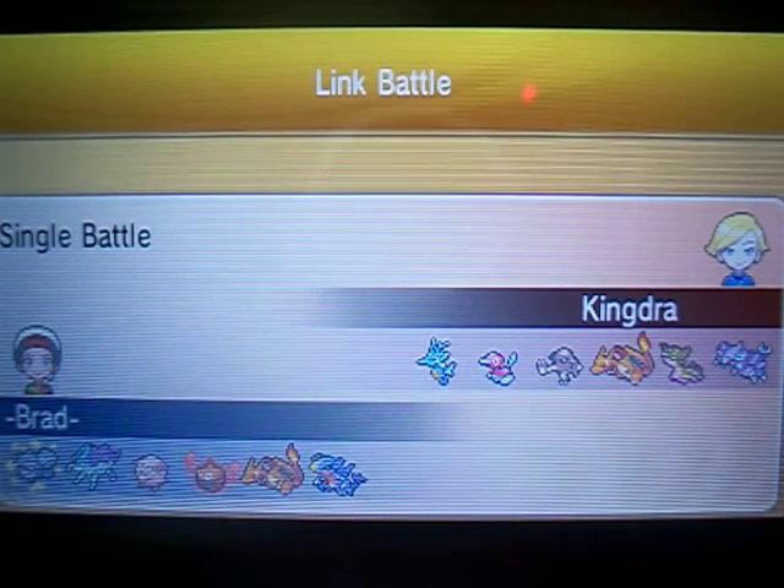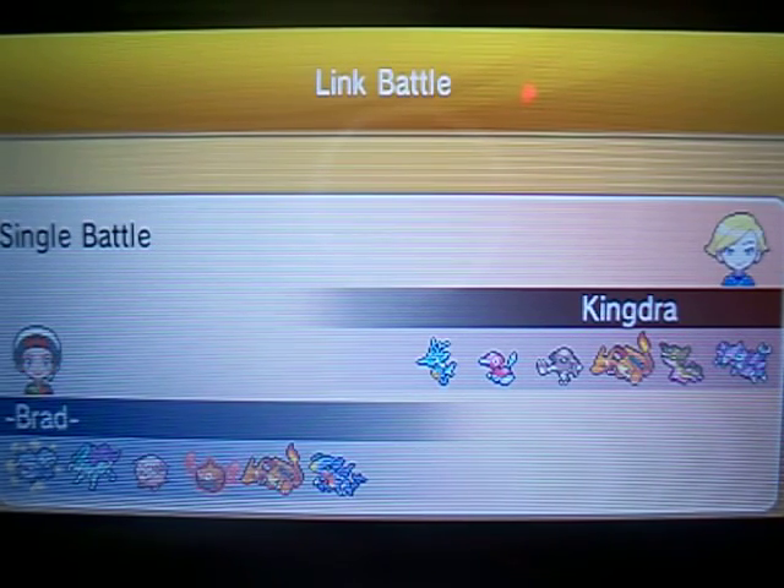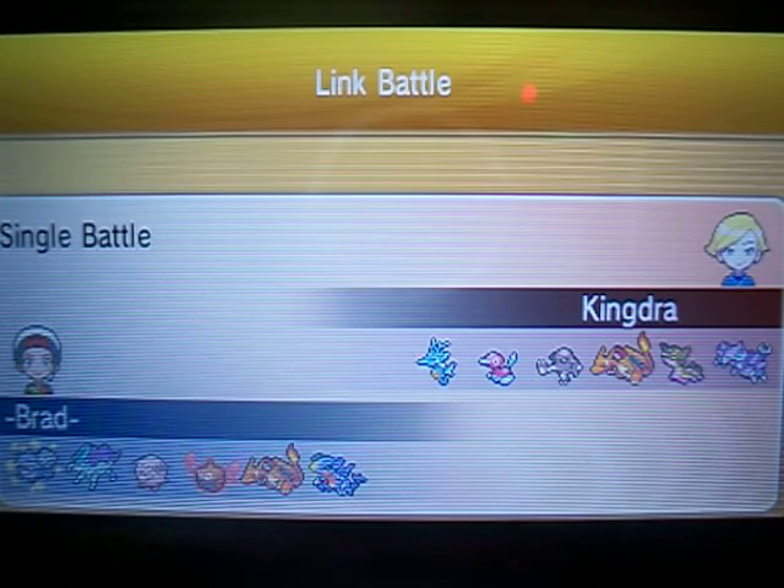So I actually just hooked my Stealth Rocks onto my Chansey this time for this round. I'll go through the sets right now. We got a Defensive Weezing — Max Defense, Max HP — more of a support set with Will-O-Wisp, Pain Split, Sludge Bomb, and Flamethrower. One of the MVPs for this match: Swaikun, Max Special Defense, Max HP. Pretty clutch in this match too — it does get a couple kills. I'm running Scald, Ice Beam, Miracle Eye, and Tailwind.